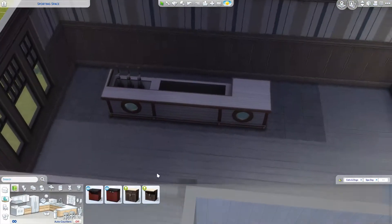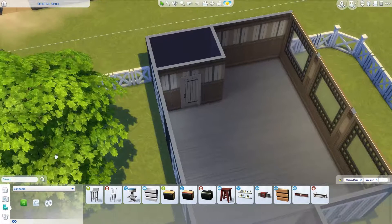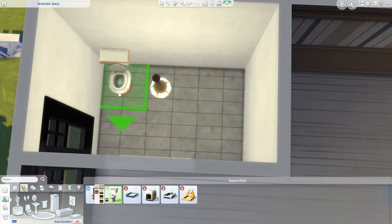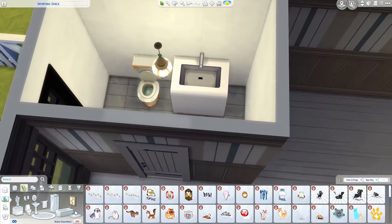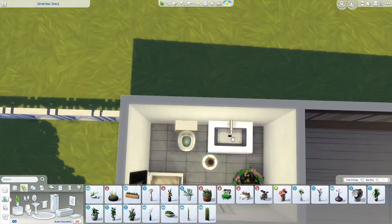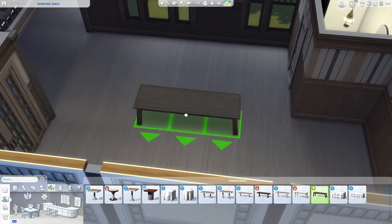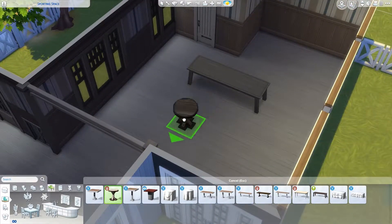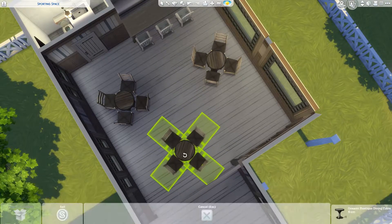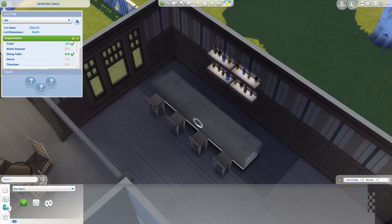I almost never use anything from that pack. The items in the stuff pack just don't fit the style of things I usually build — they're more rustic and historic. I love doing modern stuff and they just don't fit my style of building. But this time I had to use them, because one of the rules is that I had to use something from each and every pack I got. So I thought it would be nice to build a cat cafe or cat lounge, since we got the Cats and Dogs expansion pack.